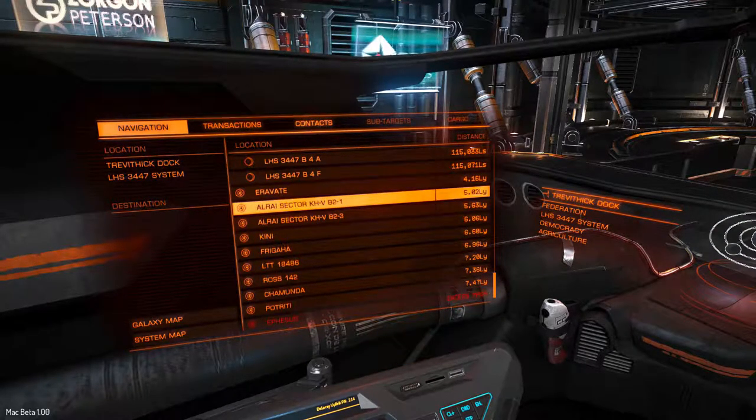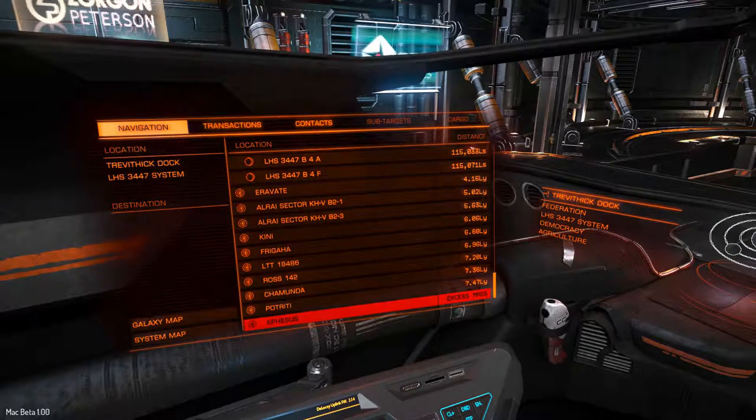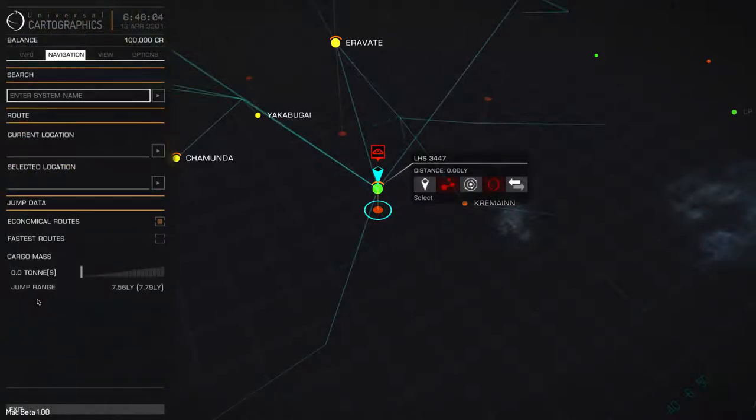Your gas tank can hold as much as 10 to 15 hyperspace jumps on a tank, but you do have a limited range on your hyperspace drive. That will increase and decrease based on the grade of drive that you buy for your ship, the ship itself, the weight of the ship, and the cargo you have in your ship. For example, the starter Sidewinder has a max jump range of 7.5 light years, and if you add cargo that range goes way down.